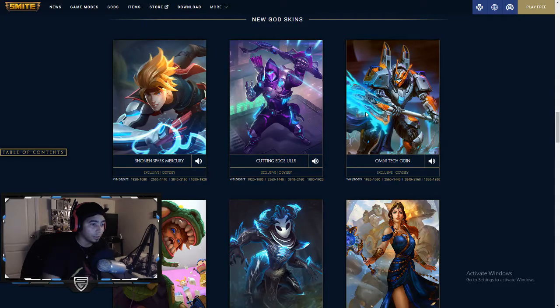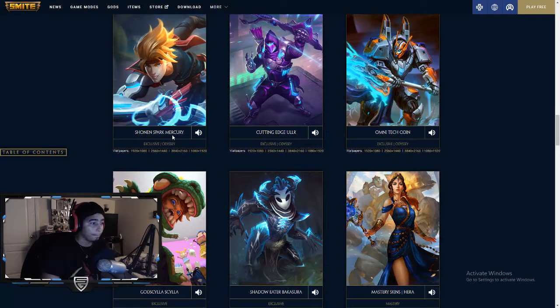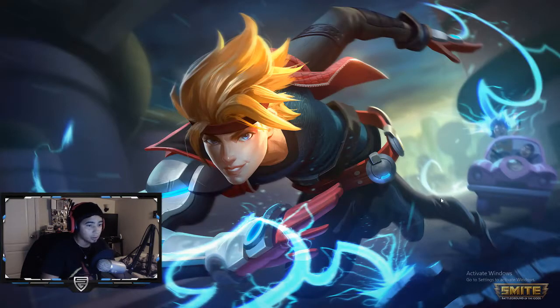We're going to go over the first five skins: Mercury, Ullr, Odin, Scylla, and Bakasura. The other thing I want to go over this patch is really small — it just has the God skins and really small balance changes. So let's go into the Mercury skin. It looks like a League of Legends style. I really don't like it but Mercury is really bigger now.